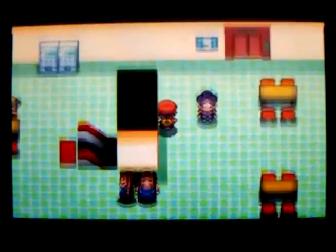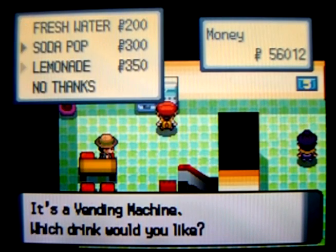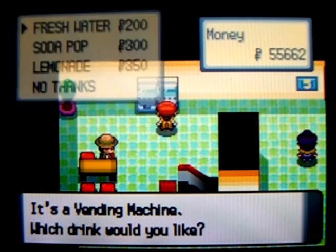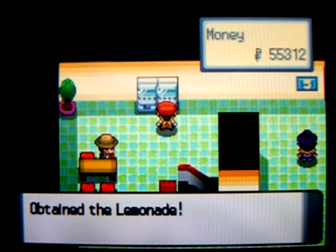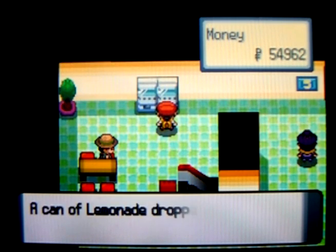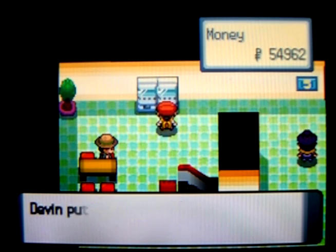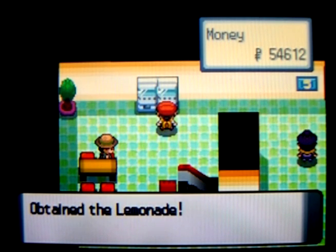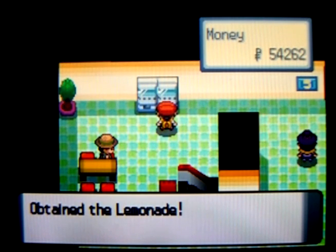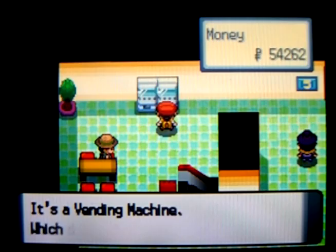Alright, this here is a vending machine. It'll spit out fresh water, soda pop, and lemonade. I strongly recommend buying a whole ton of lemonade if you can. You can only do one at a time, but it heals like 80 hit points and it only costs 350 Poké Dollars. So it's better than a Super Potion, and for half the cost. Stock up on as many of these as you can because they're really handy — especially at this point in the game, where 80 hit points should be around your Pokemon's maximum. It's just great.